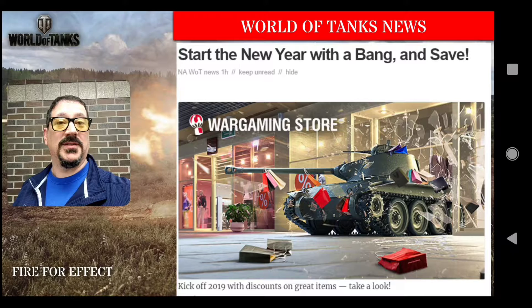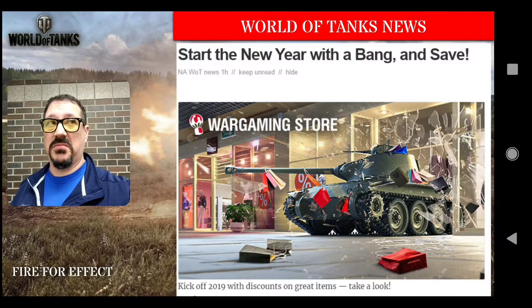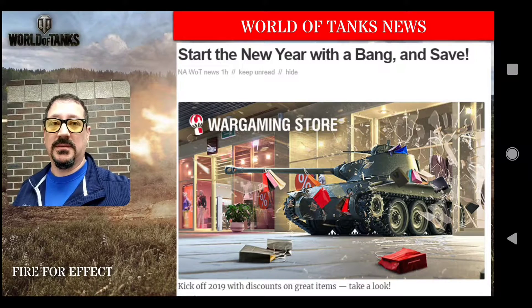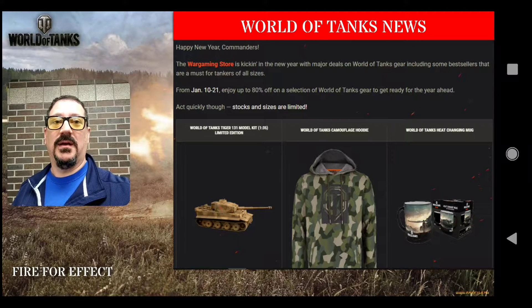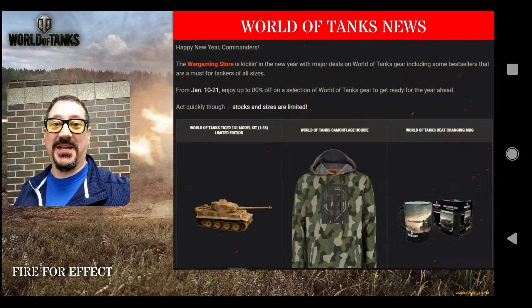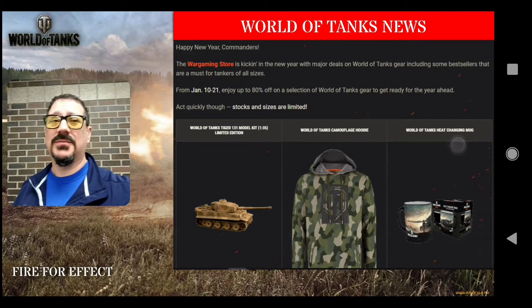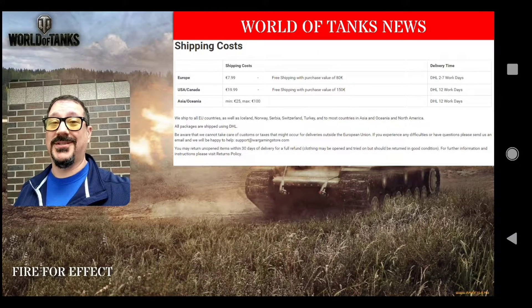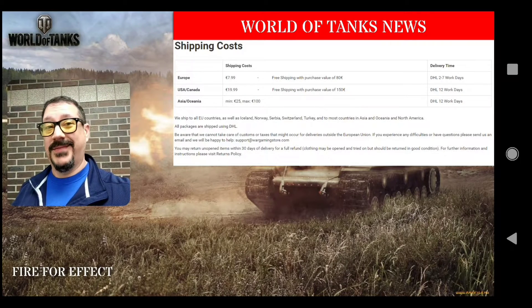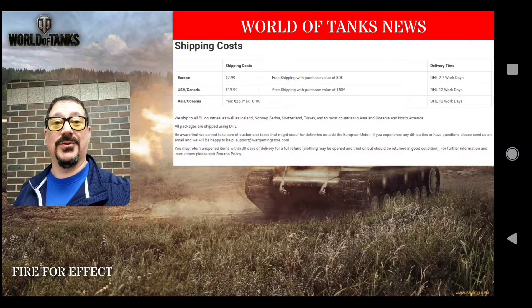Wargaming has a store where you can buy physical stuff — shirts, hoodies, branded keyboards and mice, mouse pads, coffee cups, things like that. They're having a big sale, up to 80% off on some things. I went and took a look and there's not very much that's 80% off; there's a lot of 40, 30, and 20 percent off. So some pretty good deals could be had. Just remember if you live in the US, you're going to be paying $20 euro shipping charges to get your stuff over here, so now would be the time to put a big order in with the clan or something. Links in the description below.